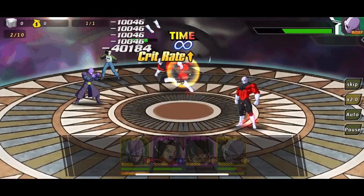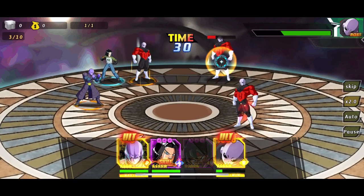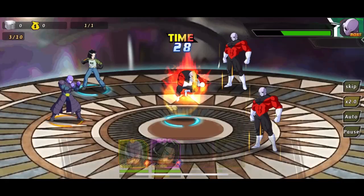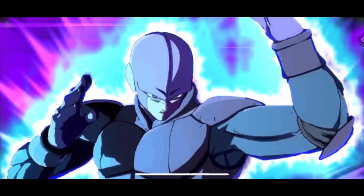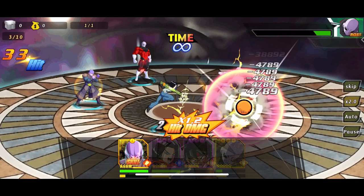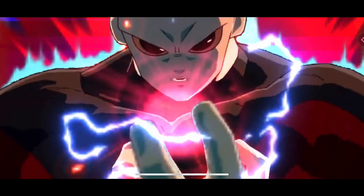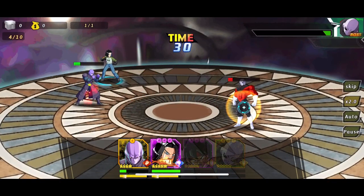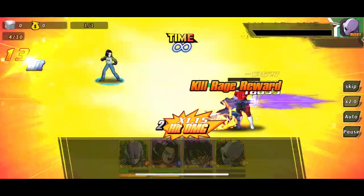It should be a simple fight if we get our ultimate off with Hit in the back row. Jiren's HP recovery ability is really good — by gaining life back over the course of a battle, he'll more likely survive and trigger his other ability: if he stays on the field for more than three rounds, he gets an attack buff increase.